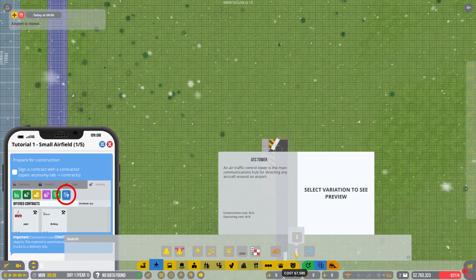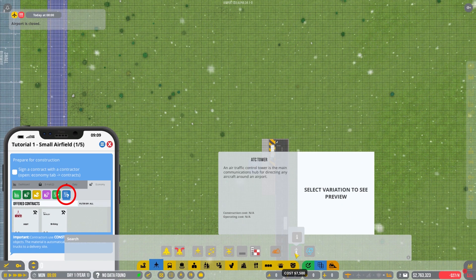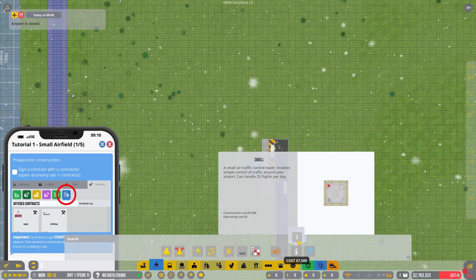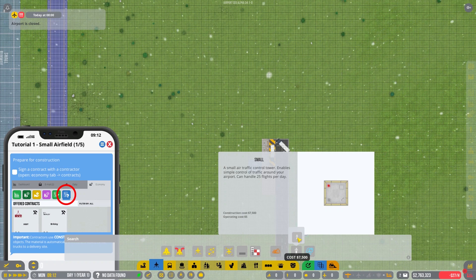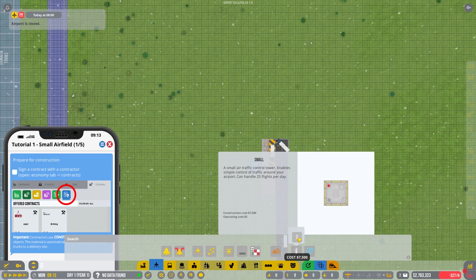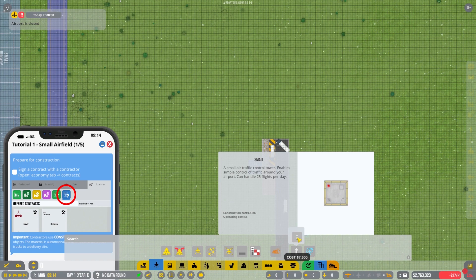It doesn't really matter where we put the ATC tower — I think we'll demolish a lot of it and redo things — but as noted, the ATC tower now actually makes sense and makes a difference on how many flights you can handle per day. Our small control tower means we can handle 25 flights per day.